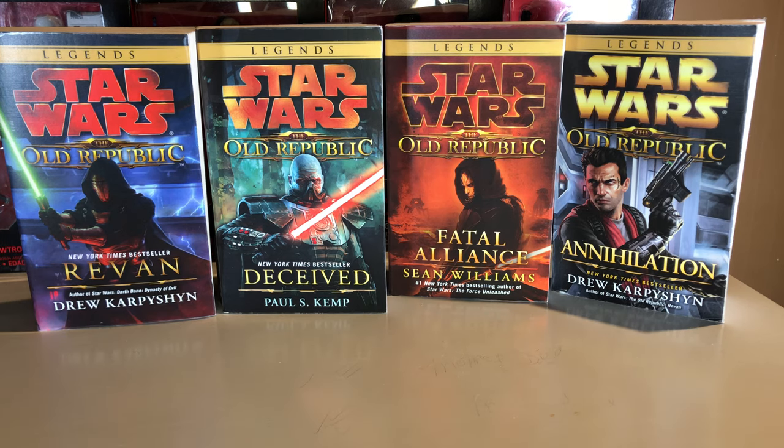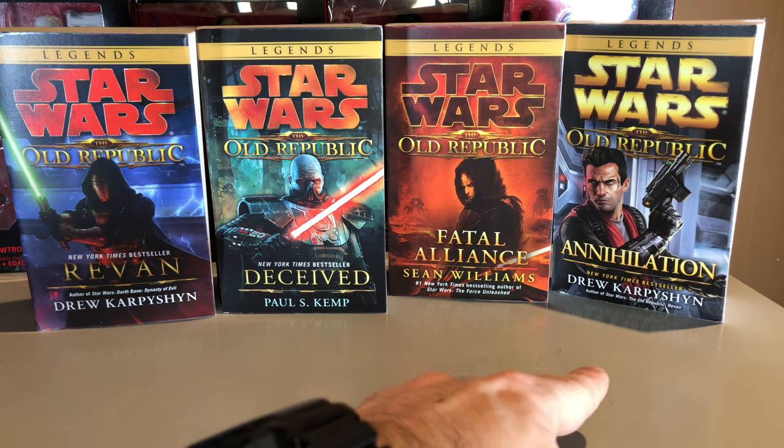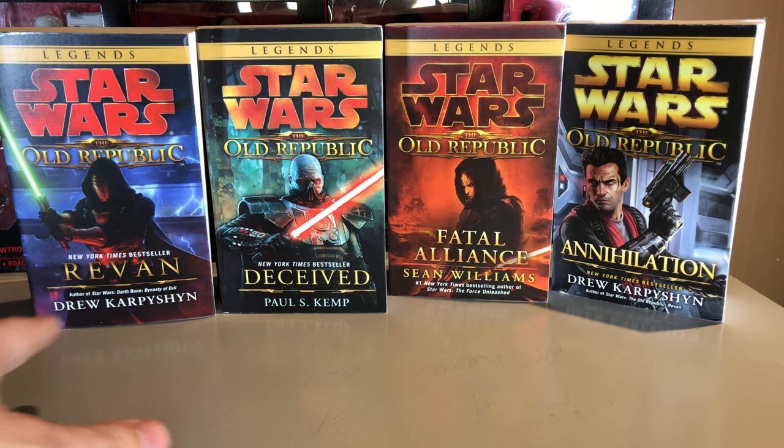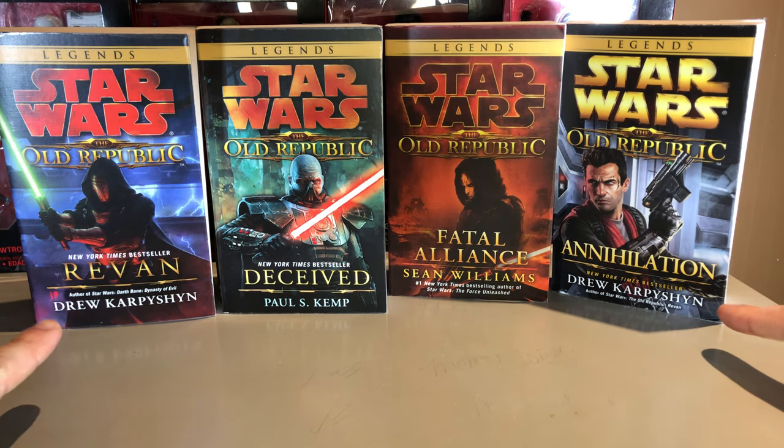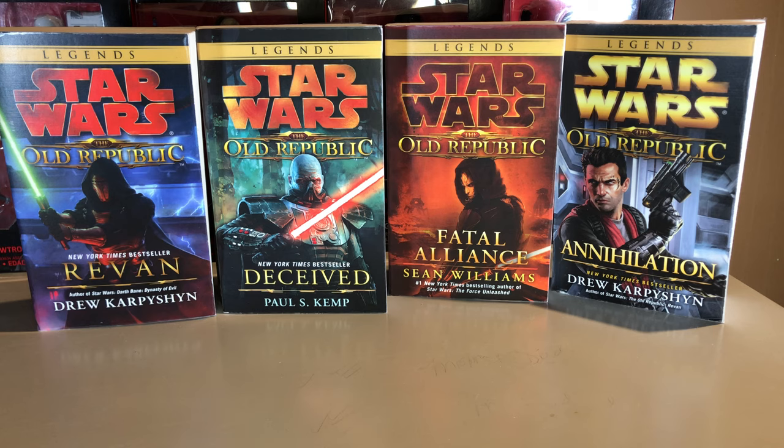I think the biggest mistake they made with this series was using different authors. Revan was written by Drew Karpyshyn, Deceived by Paul S. Kemp, Fatal Alliance by Sean Williams, and then they bring Drew Karpyshyn back for Annihilation. Drew Karpyshyn actually worked as a writer on the Old Republic video games, and of all the authors in this series he stands out the most. Overall as a Star Wars writer he's great — he also wrote the beloved Darth Bane series, which I'm reading right now and totally love.